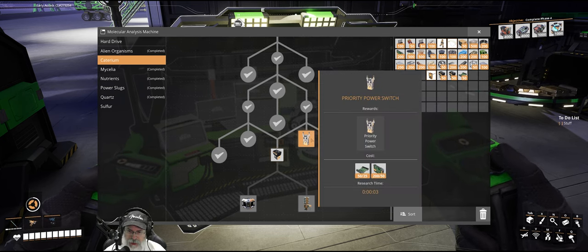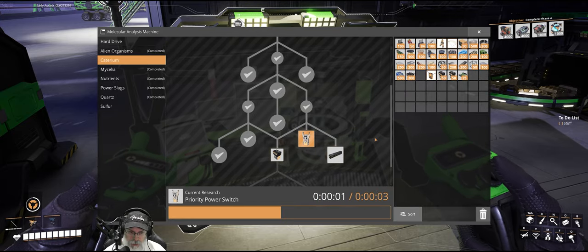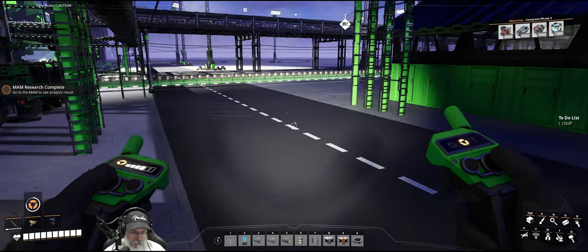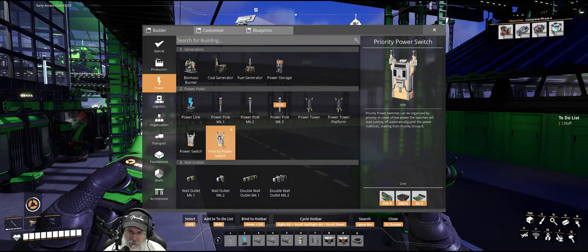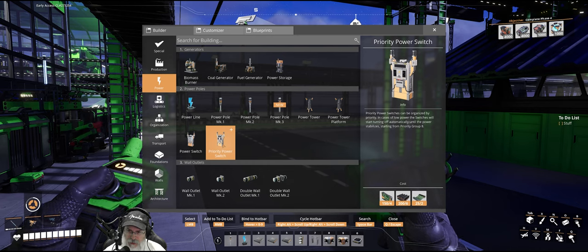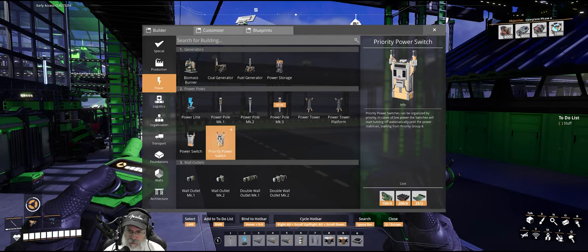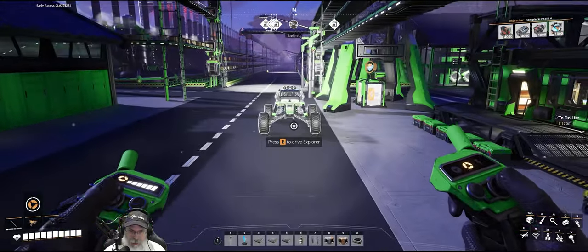Priority power switches — looks like I have everything I need for those, so let's do that. I'm not even exactly sure how that works; I've never used one before. Priority power switches can be organized by priority. In case of low power, the switches will start turning off automatically until the power is stable, starting from priority group eight. Oh neat, so you can put it on eight different grids and prioritize the most important ones. That's cool, I get it.